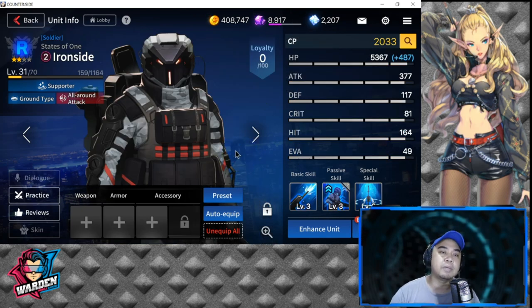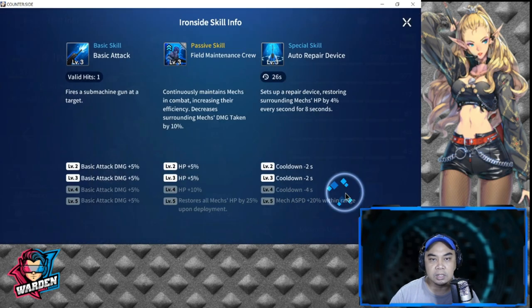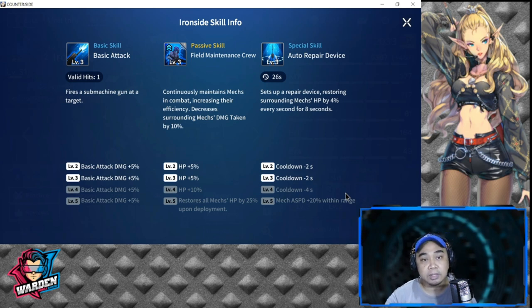For the mech team, I would definitely need Ironside. He is very valuable to your mech team because of decreased round damage taken, the healing he provides, and increased attack speed. Ironside is a must for your mech team.